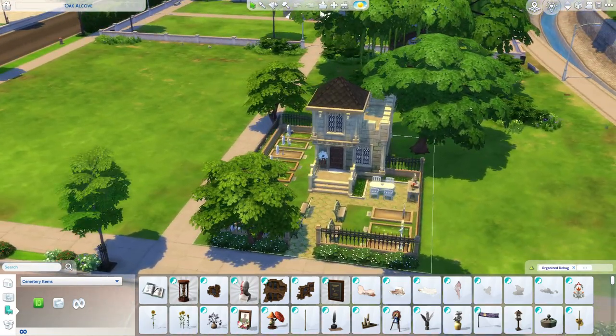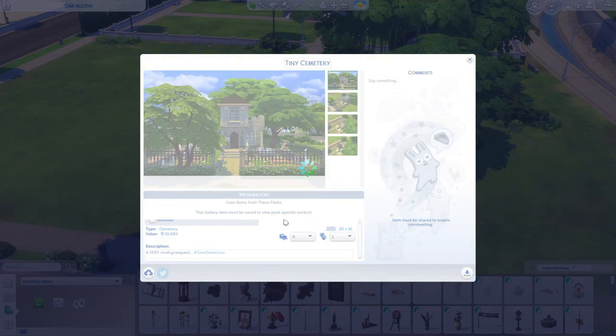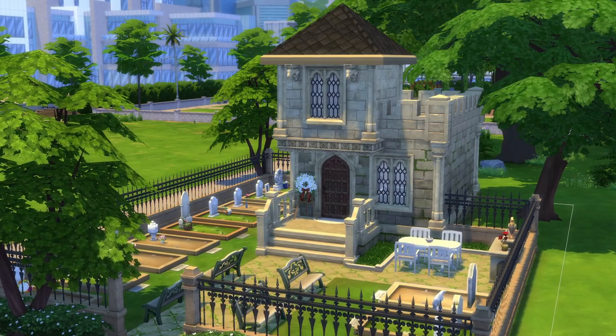I probably should upload this to the gallery — I just called it 'Tiny Cemetery Has One Bathroom.' If you want to download it, it will be on my gallery at SimSealicious. For such a small build I did use a lot of packs — I used 15 — but I've done way worse, honestly, so I think this is pretty good. I'll leave this video off here. If you enjoyed, please like, comment, and subscribe — I love you, you are important, and I will see you guys soon! Bye!